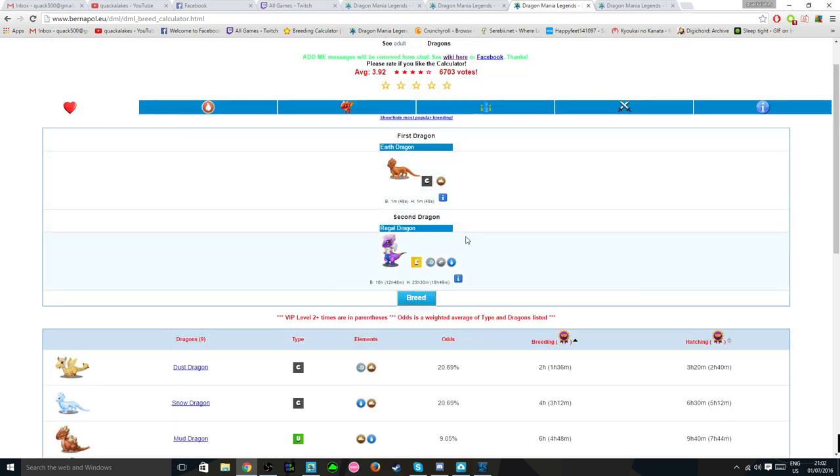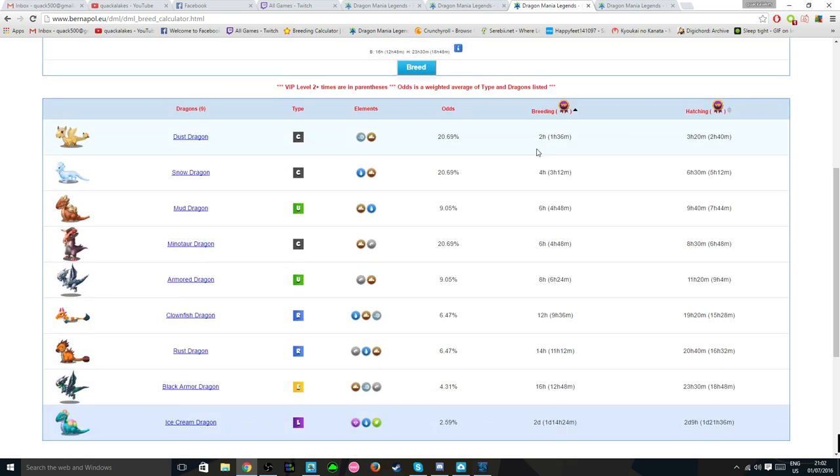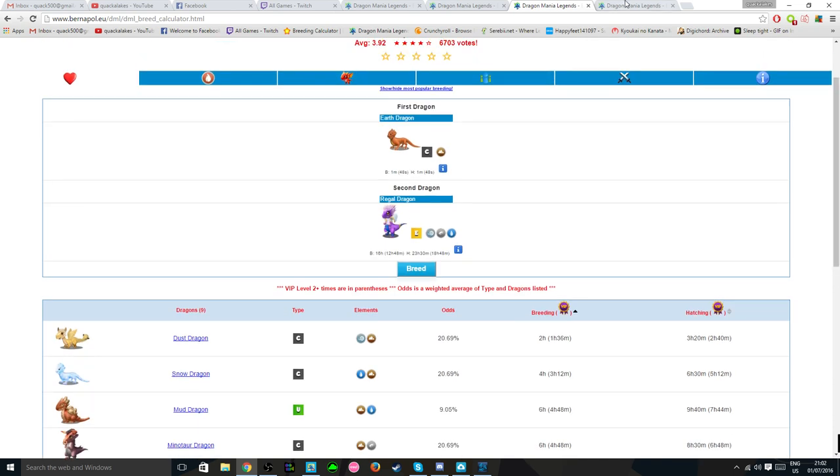There's also the regal plus earth dragons, which have breeding timers that are a little bit longer and there is an extra dragon that you can breed, but I still think it's a really good combination.